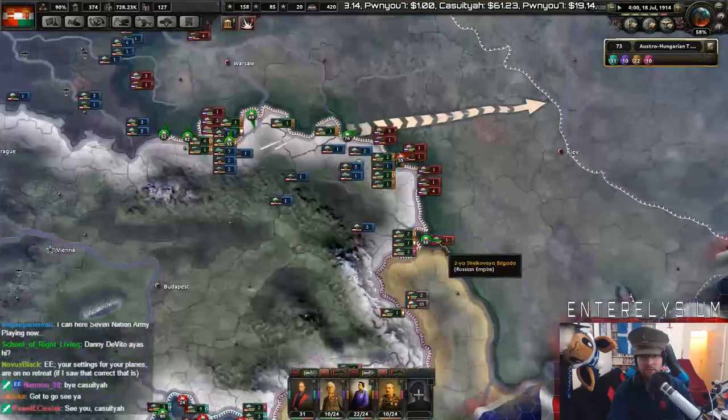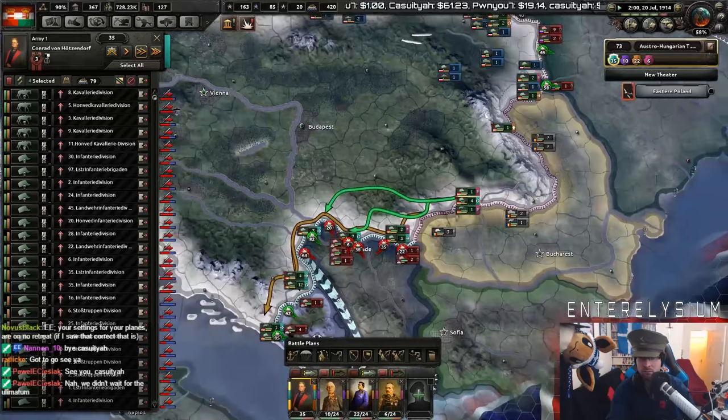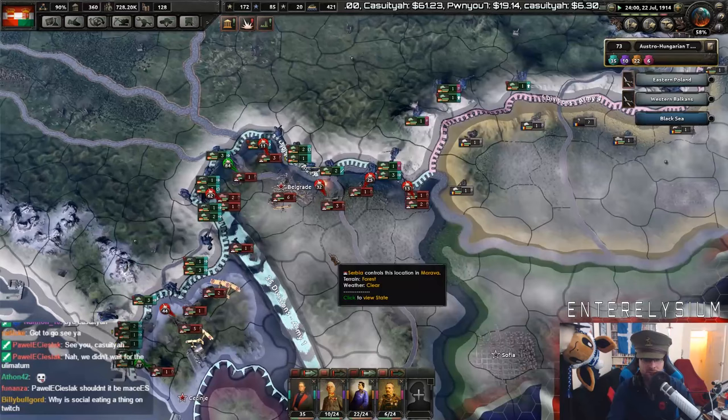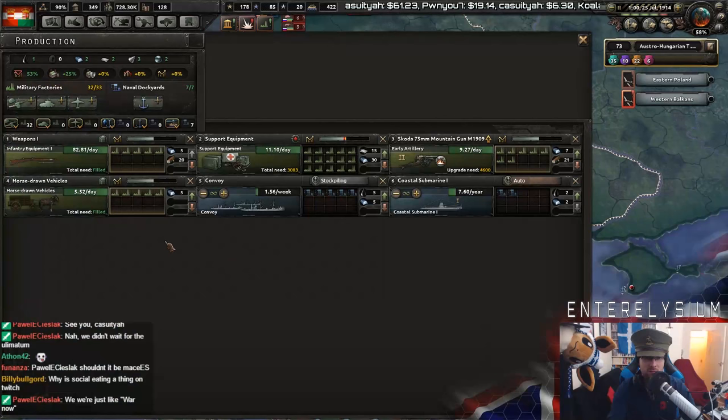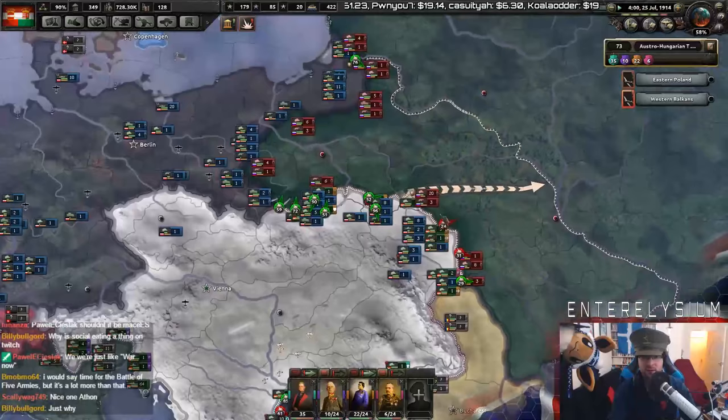We are not doing well here. Why is that? That's more divisions. Wow — we need a lot of artillery. Suddenly, we need a lot of artillery. Damn.